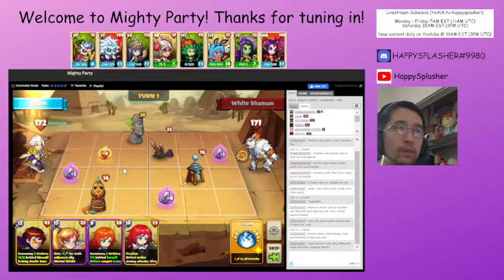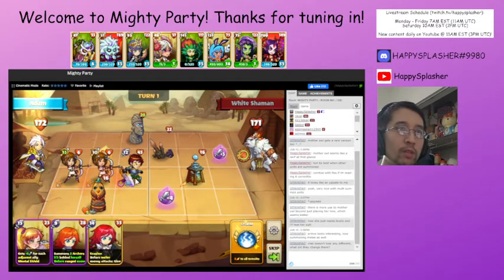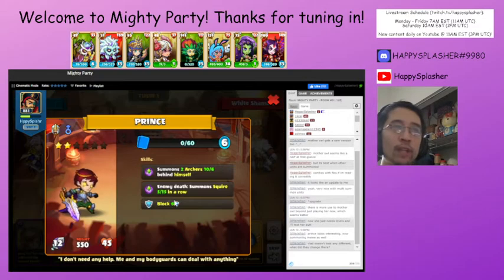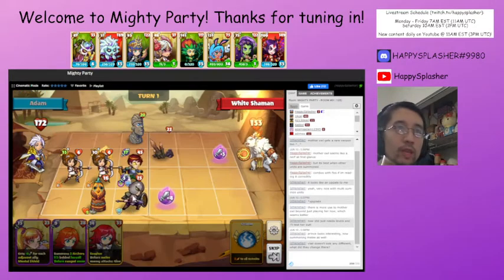Okay, same thing — let us go from here. We'll start once again by getting rid of this building. We'll summon this Prince here — it gets multiple summons when it kills something, and actually whenever anything dies on their side we'll have these extra summons.